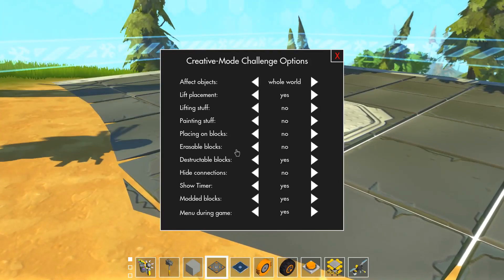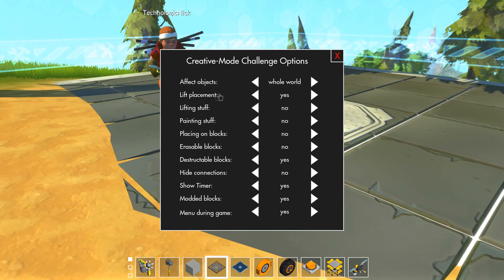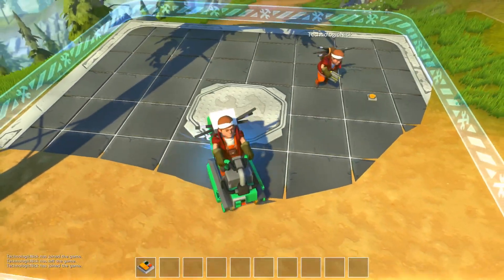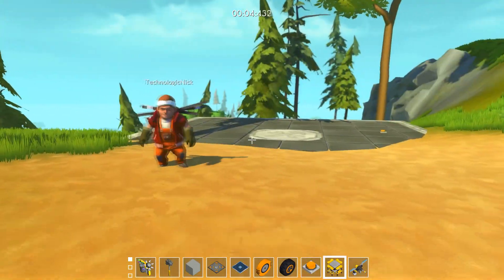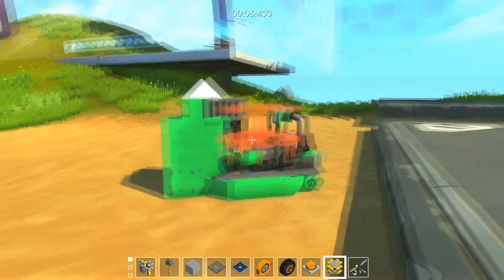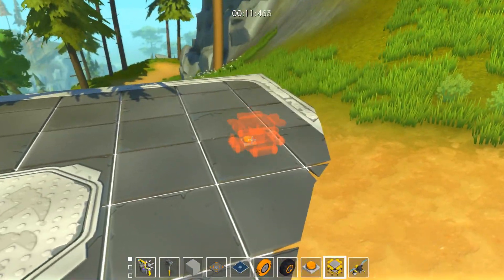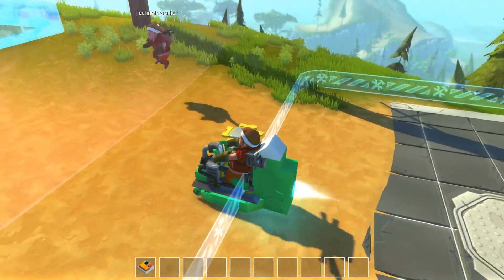Now for the extra options — let's go over lift placement. If we disallow lift placement and start the challenge, we can go outside the area and I can't place a lift, and neither can Nick because he was inside the area.